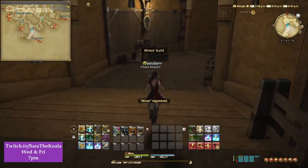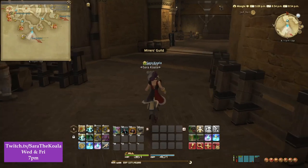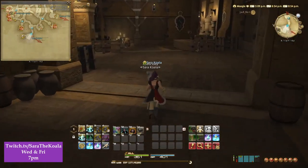Hello everybody and welcome back to my channel, I'm Sara the Koala. Today's quick quest is going to be the level 25 Miners, Water from Stone.